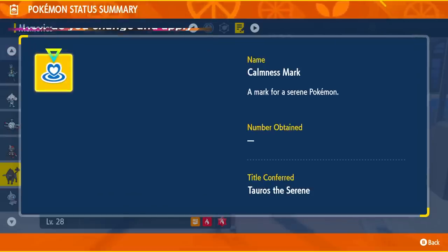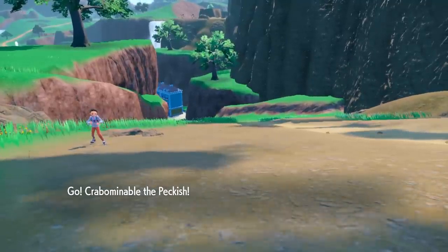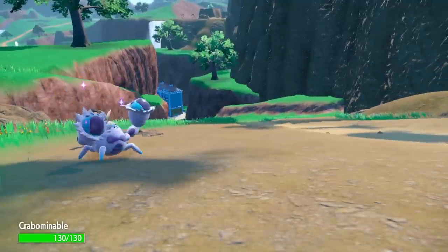Once you select the title, it does give you an idea of what exactly it's going to say. You can usually see these when you activate a trainer battle versus just throwing them out in the wild. Trainer battles are a great way to test them out.